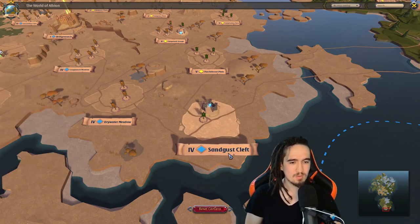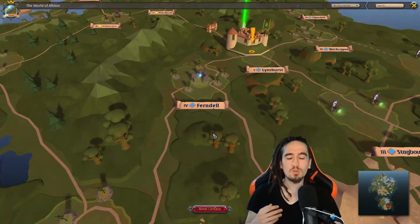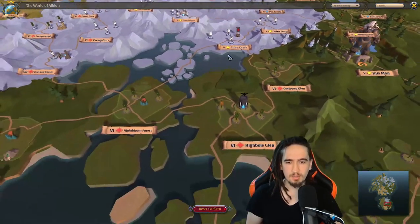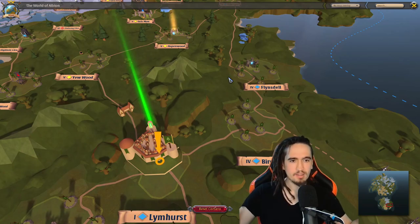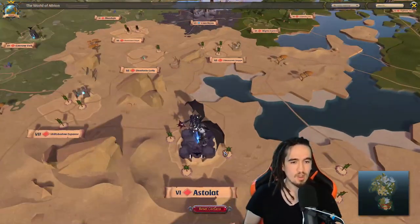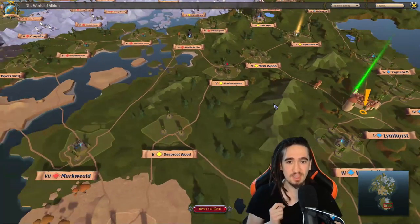Storage posts are basically meant to train you for the black zone. When you're in the black zone — which is much bigger — let's say you've entered from Bridgewatch and traveled far, but now the servers are getting crowded, there are a lot of people and you don't want to get ganked. Instead of traveling all the way back, you go to a storage post and deposit all your gear there, then leave it for later and come back when things are safer. It's essentially an open-world bank. There are also static dungeons on the map — these dungeons are always in the same spot, so you always know exactly where to find them.